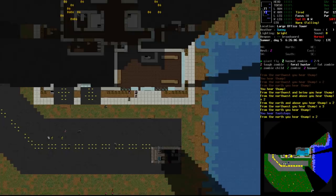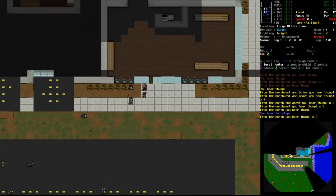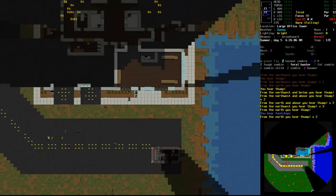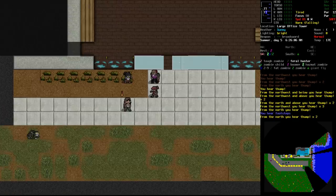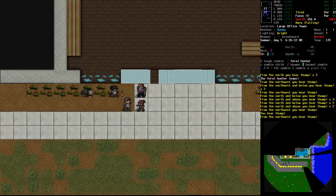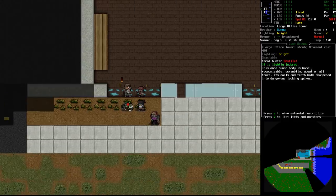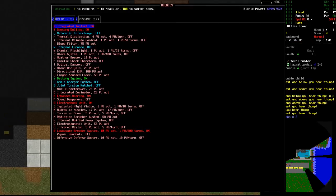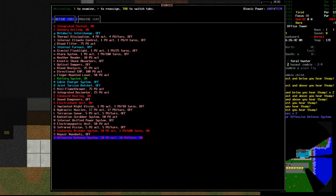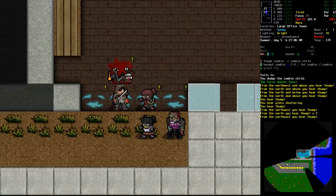As we start moving, zombies begin roaming toward us. We have quite a few around us now - our options are to stand and fight. Looking at the numbers, this is doable and it's probably better to take care of them now rather than have them chase us. Because we have ninjutsu we're a bit faster, so we'll use these bushes to slow them down - the movement cost is 400 on those. We turn on our offensive defensive system and start slashing.